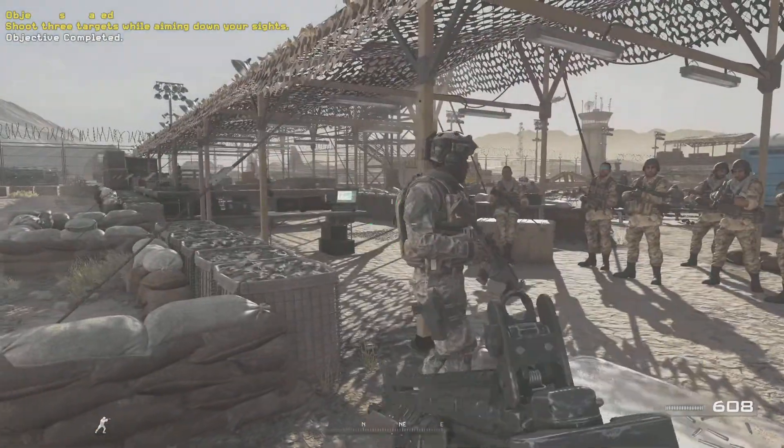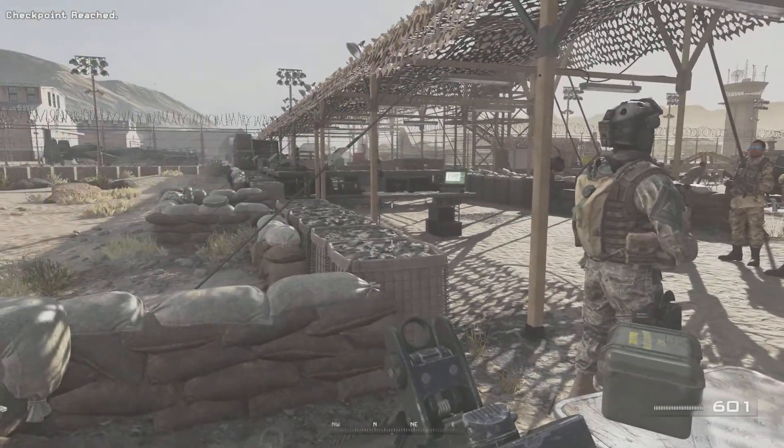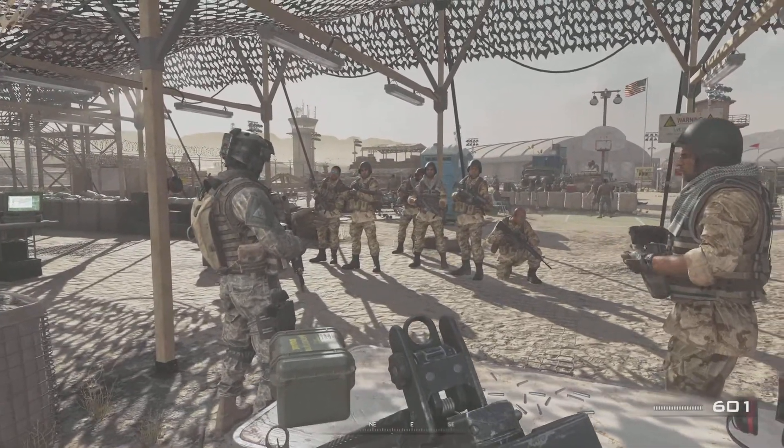That's all there is to it. You want your targets to go down? You've got to aim down your sights. Aiming down your sights also works for switching quickly between targets. Aim down your sights, then pop in and out to acquire new targets.